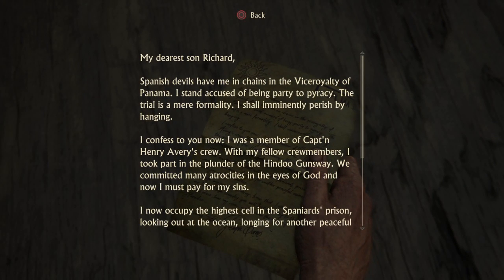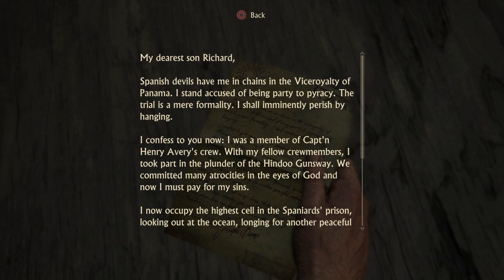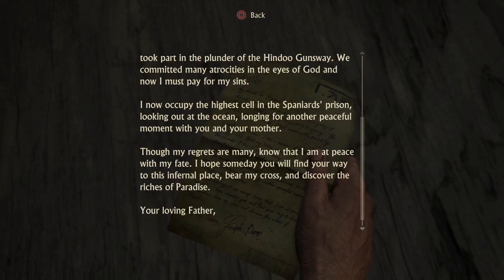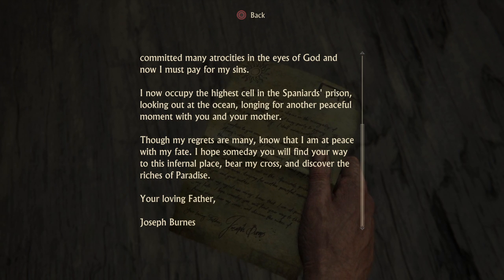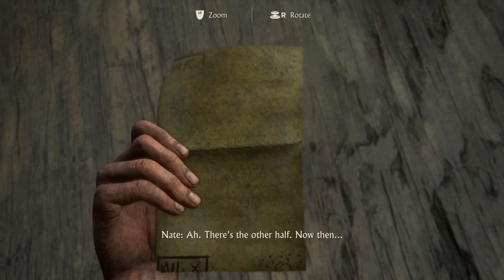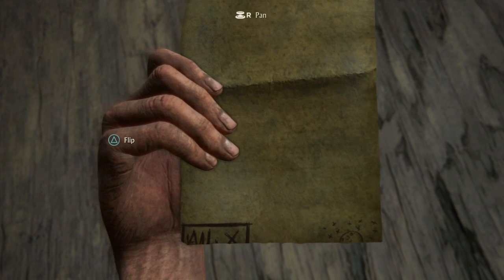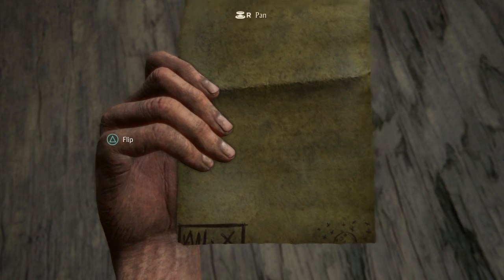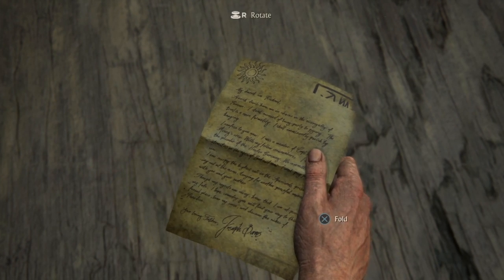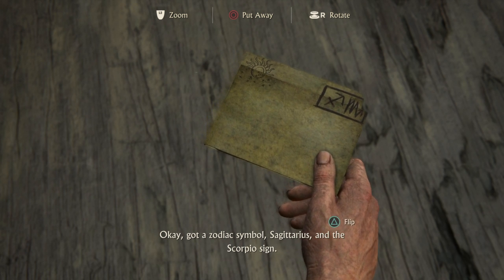That's part of the symbol — here we go. There's the other half. It's like an X on the right and a W with an arrow on the left. That's more like it — got a zodiac symbol, Sagittarius and the Scorpio sign.